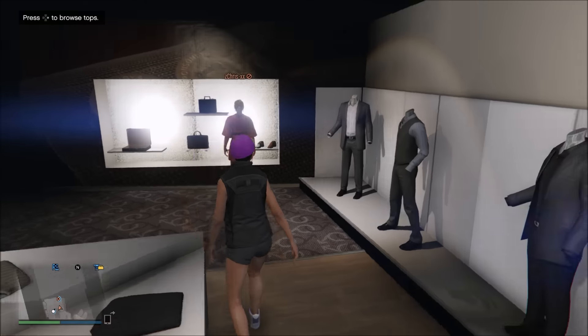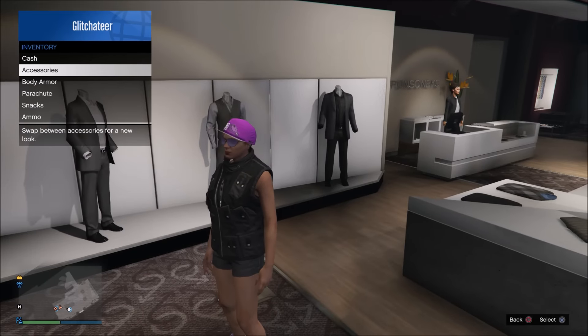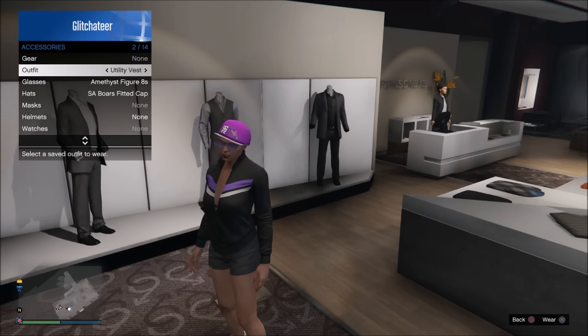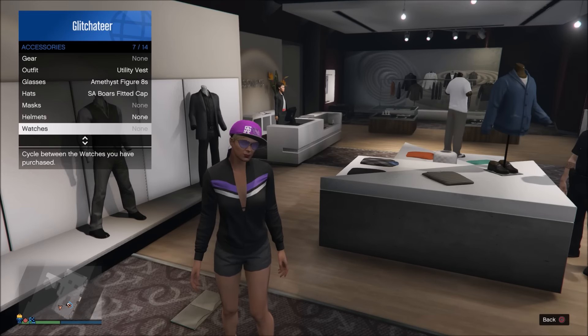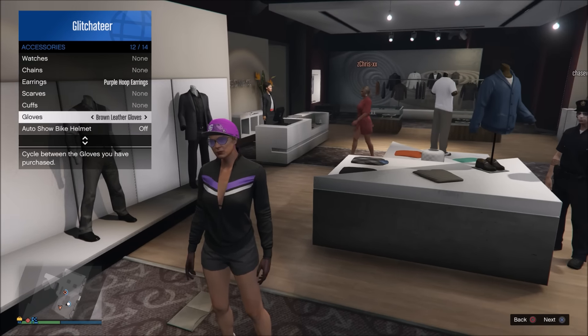Once saved, pull up your interaction menu, go to Inventory, then go to Accessories, and change your outfit to the one you had on before. Once you change to that one, go ahead and hover over Utility Vest — which is the one you just saved — and then go down but don't click on the Utility Vest.